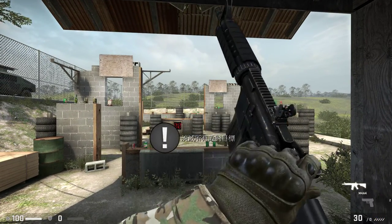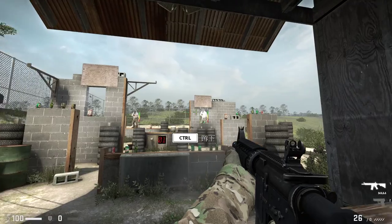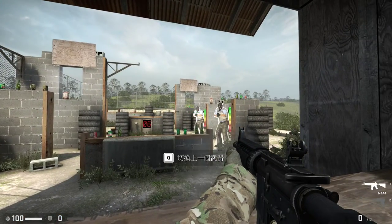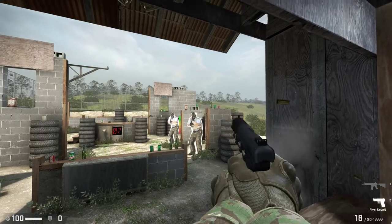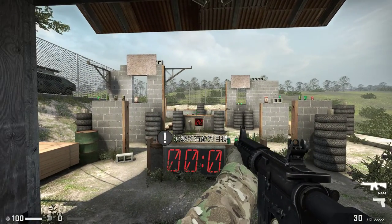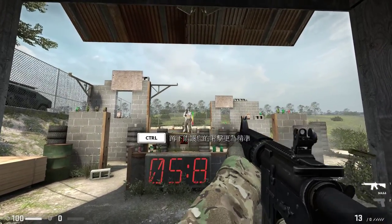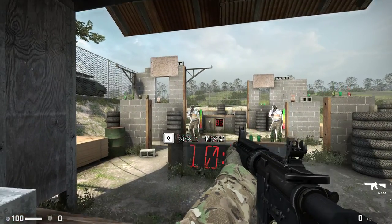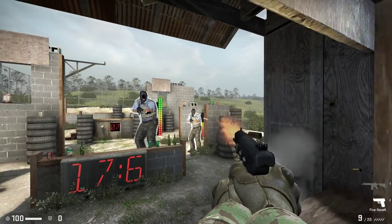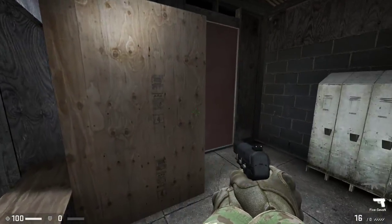Don't forget, shoot in short bursts. Try kneeling for additional accuracy. You can switch to your pistol at any time. Now we're going to see how fast you can do this. If you want, ignore the timer — it's just for bragging rights. Headshot! Nice work. That wood's going to be terrified to pop back up.